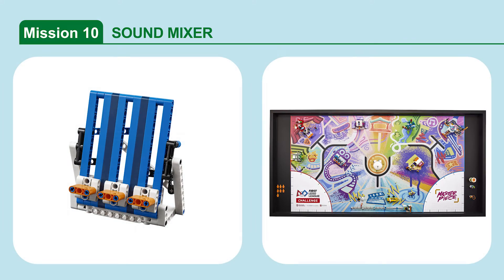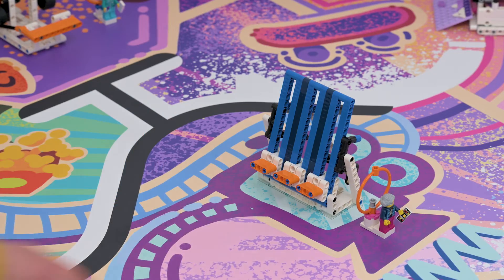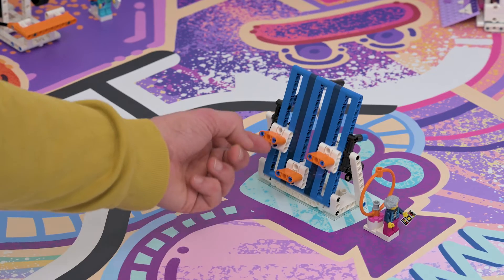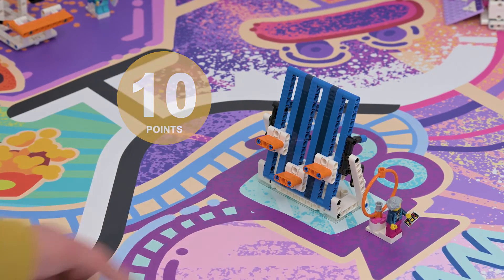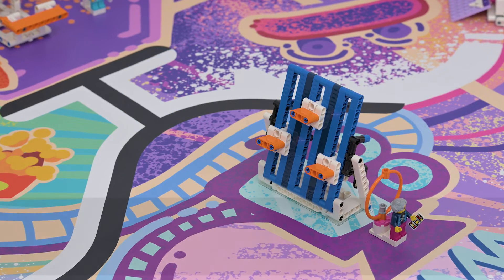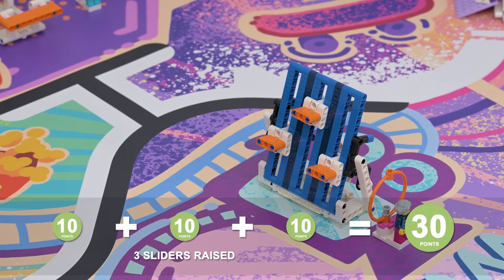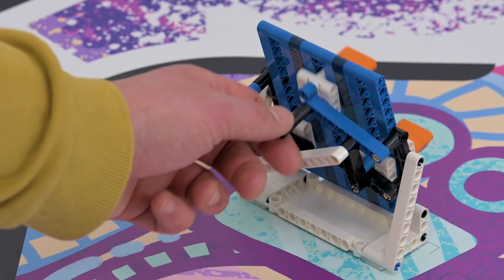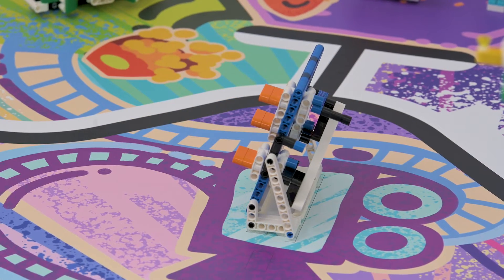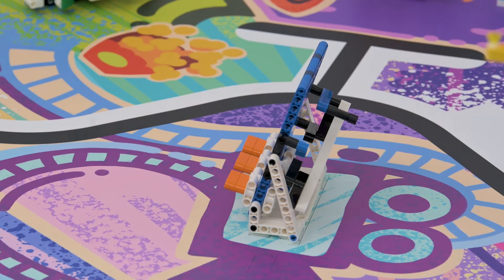Mission 10: Sound Mixer. Adjust the sound levels in the studio for ideal audio recording. The mission is scored if a sound mixer slider is raised. This model includes a convenient reset lever — simply pull the lever completely outward to release the raised sliders, then rotate the lever completely inward. The sound mixer is now reset.